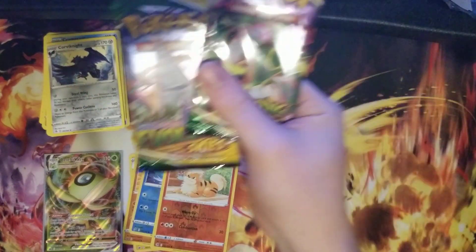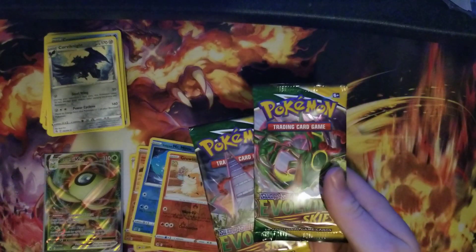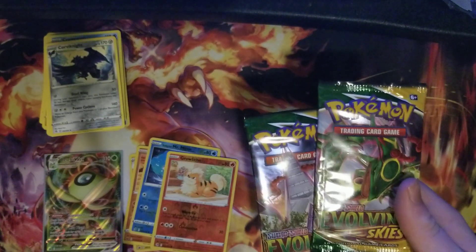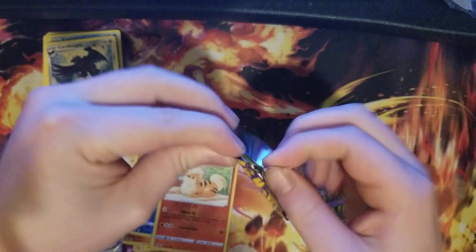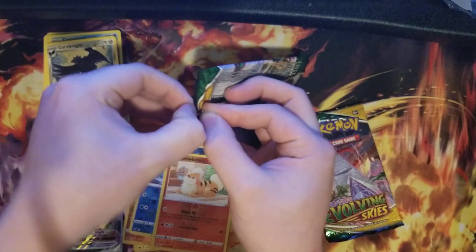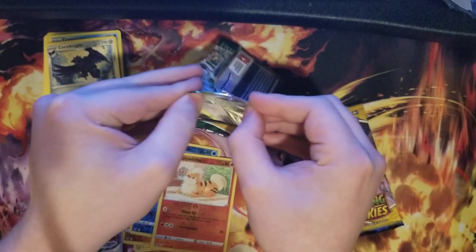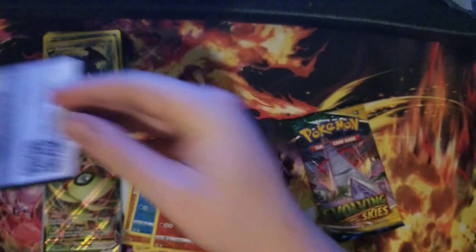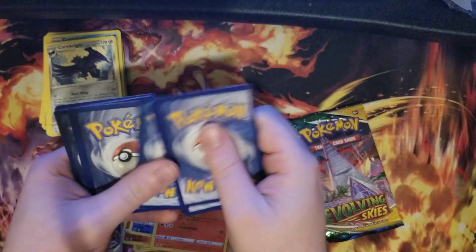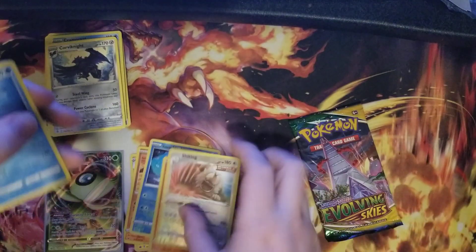Evolving Skies — here we go guys, the coup de grâce. Literally the whole point of the premium collection boxes was to basically debut the Evolving Skies packs. They did amazing with the artwork. There are two cards I am personally after: the Moonbreon VMAX, which aren't we all, and also the Rayquaza going through the mountains. We got a white border card — Slaking as a reverse holo, and then Sharpedo as the rare.